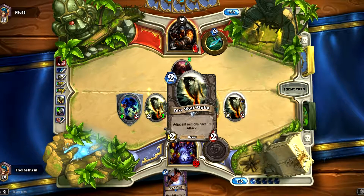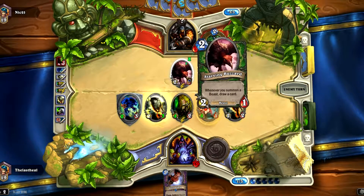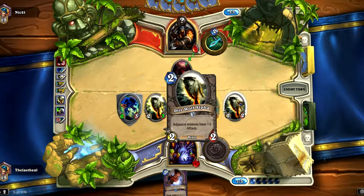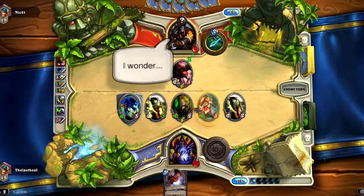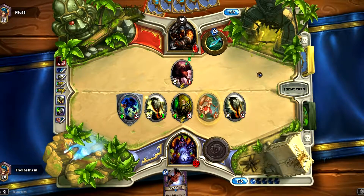If he plays Release the Hounds we've got something coming, so we have to be careful. Release the Hounds with the Starving Buzzard can get really out of hand, especially with how many minions I have on the field. I know I should have put that Direwolf in the middle — I would have killed him last turn. I was just too anxious to see what that secret was. Kind of a rookie mistake, but what can you do.